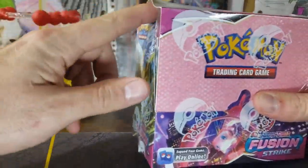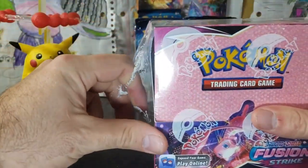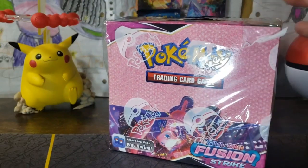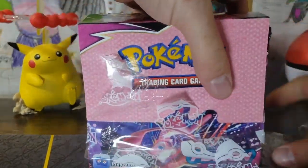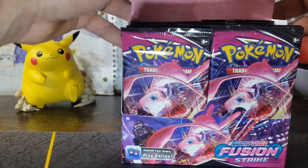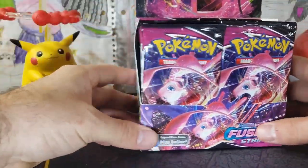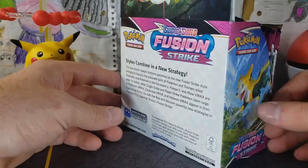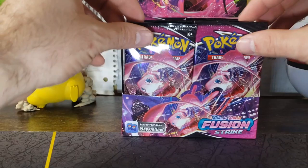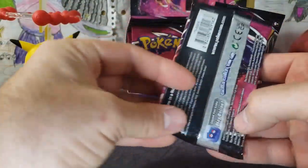Last time we opened up a Fusion Strike booster box, we got two Alternate Arts in one single box. That was our first box — two Alternate Arts. If you haven't checked that out, you should. This is beautiful. There's our Gengar, and there's our Boltund on the back of the box — Genesect, of course, and Mew. Two Mews in the front. Let's get into our first pack.